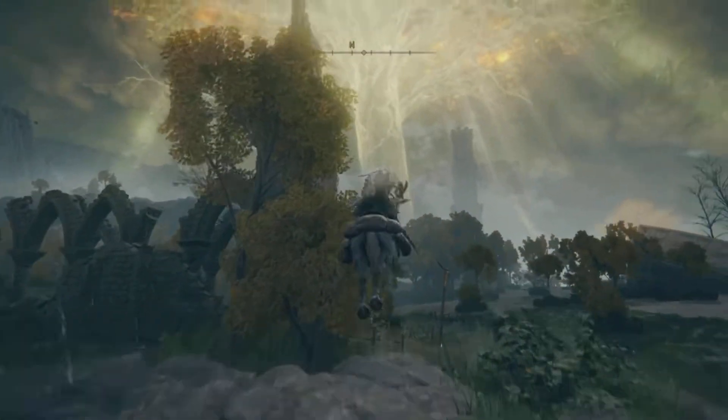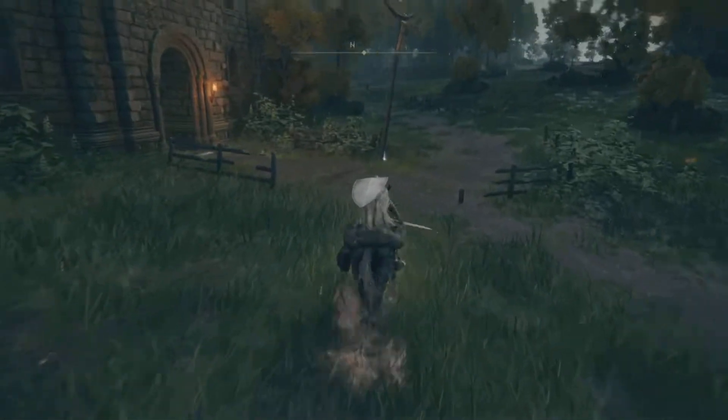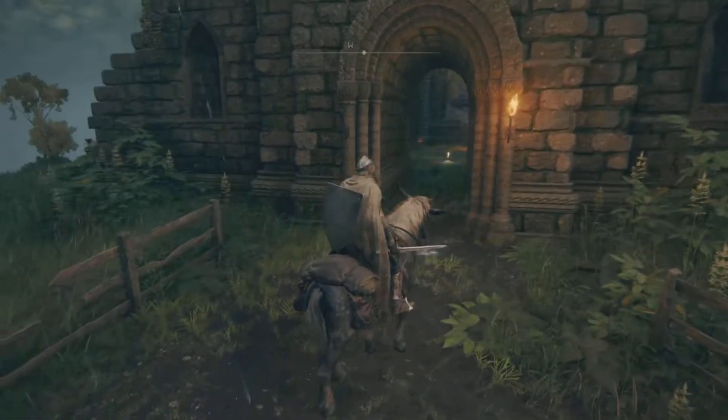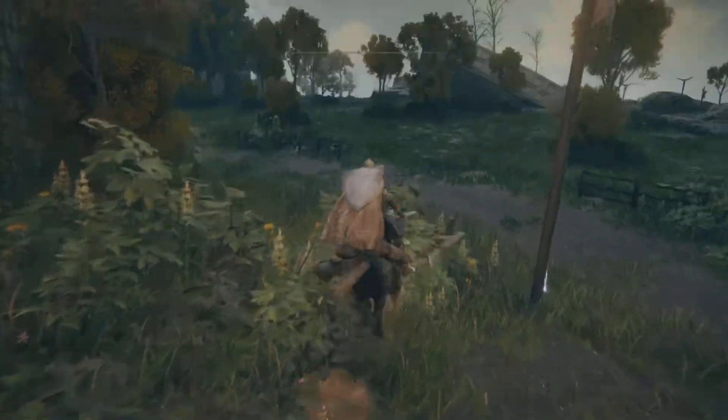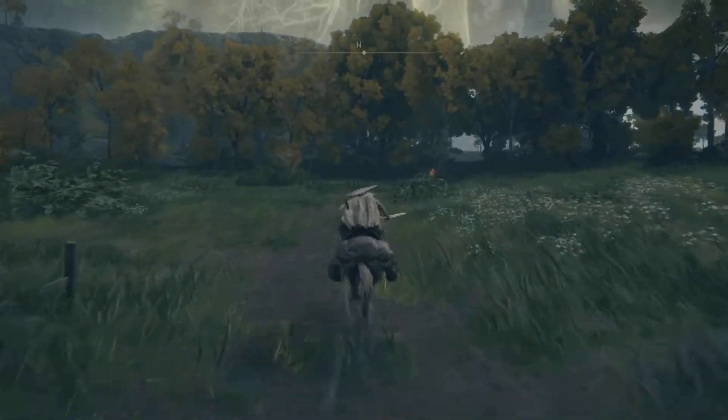Then you want to come to this chapel area here. You'll see this ruined building, and you will see a blacksmith and also a smithing station in there if you guys want to start there. That will be the first place that the gold has led you, but you can run straight on through.